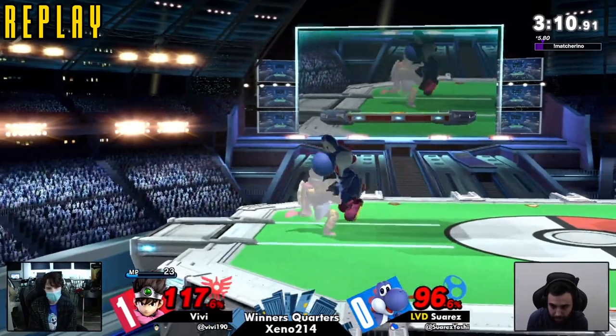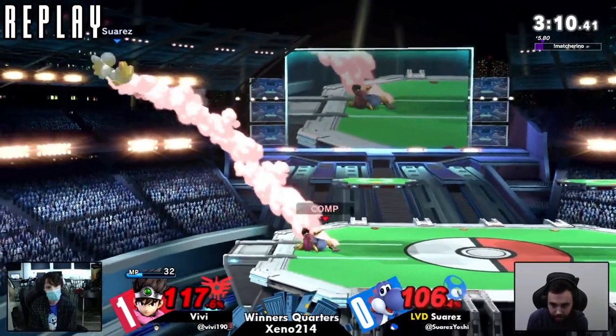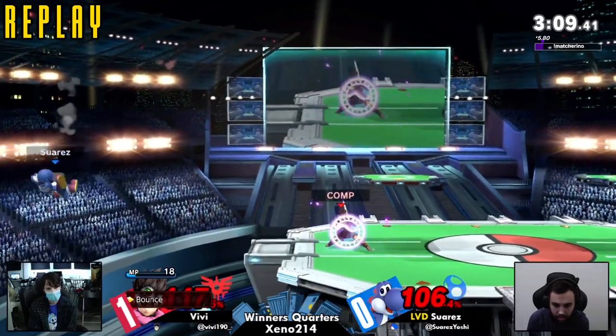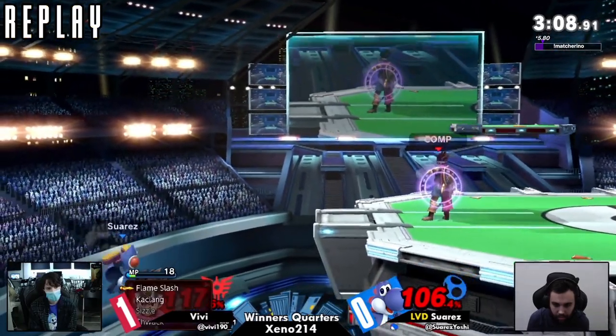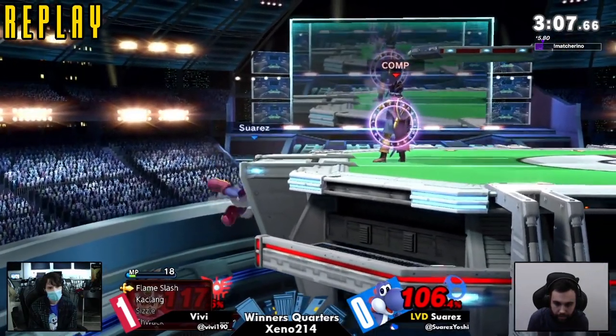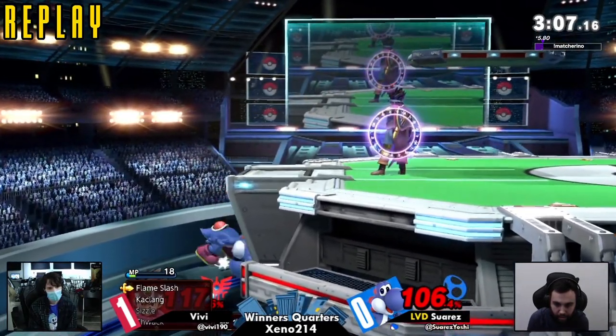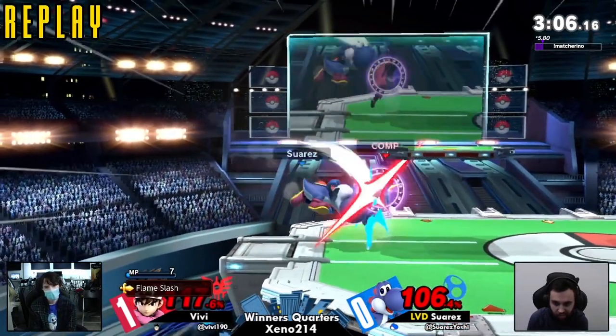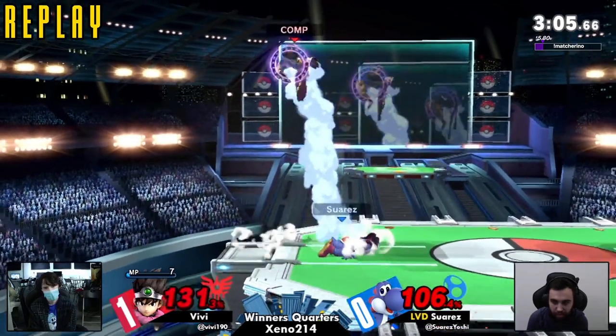VV sees it — this was just a great play from both of them, honestly. He opens the menu and is like, no psych up, let me just put on the bounce so there's no eggs. And then this is where it all happened because they were both playing around flame slash. Suarez spaced it carefully, then drifted straight up, got the spike, got the kill.